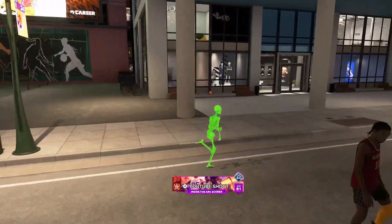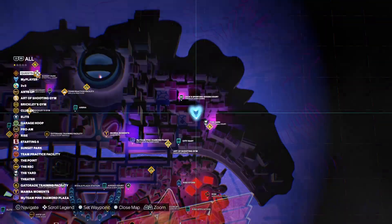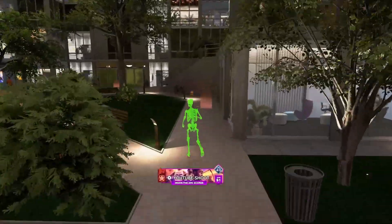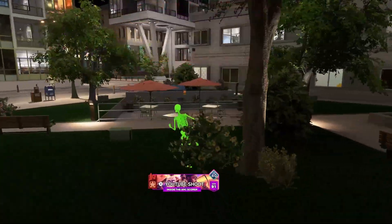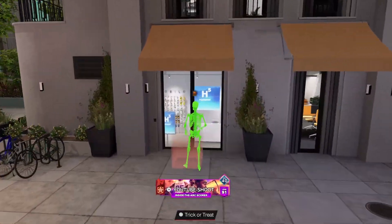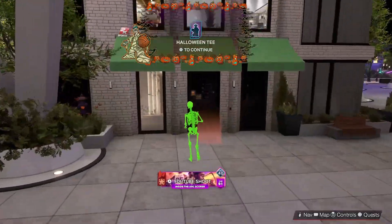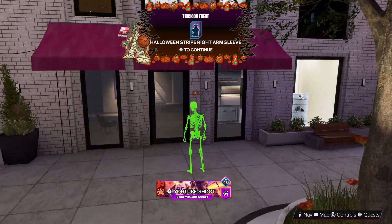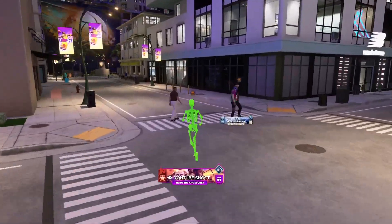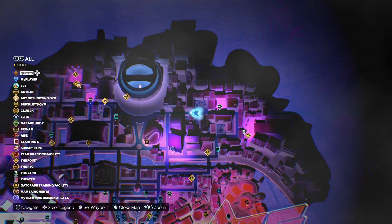I'll take my boosts, Gatorade, and Muscle Milk — I'd rather take those over the 50 VC anyway. We're almost at the end. We got another Gatorade, 100 VC, ball handling, rebounding boost, Halloween pumpkin mask, Halloween T-shirt, mummy T-shirt, Halloween right arm sleeve, Halloween bat joggers. Then 500 VC — and I think that's it! We completed the whole square.